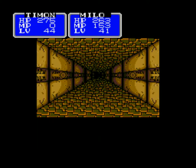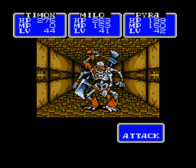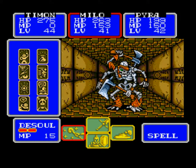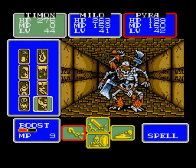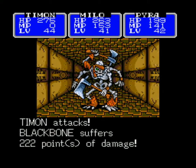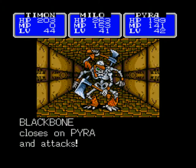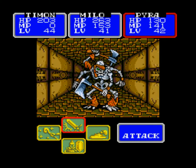I really hope that we find something useful — something that moves this thing forward at this point. And a miss. 70 points per hit, two hits — it's quite a dangerous enemy.